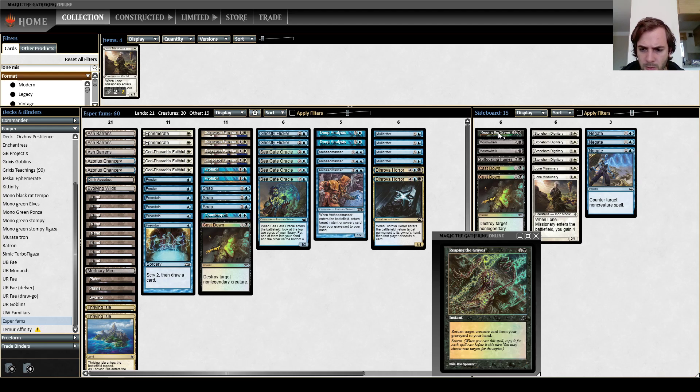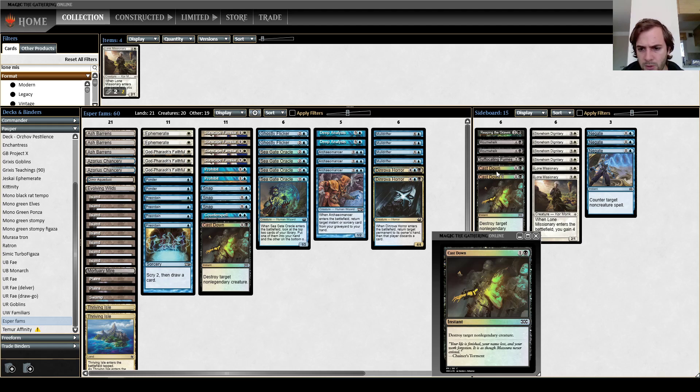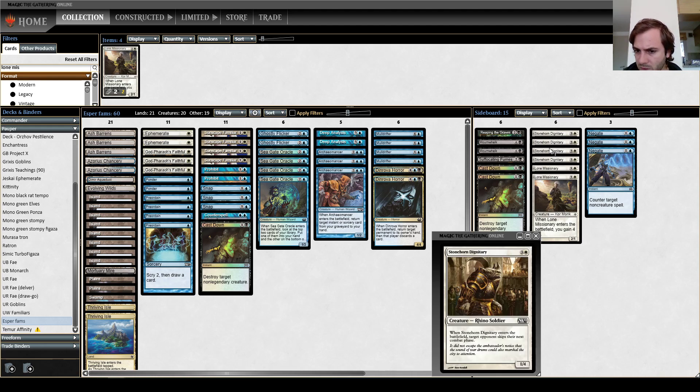Ripping the Graves is great for removal-heavy decks. It's very difficult to answer profitably for the opponent, and it's also a way to recur all of your creatures besides Mortuary Mire, which is one of your main tools. Then we have Castdowns for Fairy decks where you want to respond to the trigger, and also Suffocating Fumes for the same reason and for Elves and other x1s. Stone Hordi for decks that are trying to ignore everything and kill us as fast as possible, like Boggles and Heroic — we can just lock them out of the combat phase very quickly.